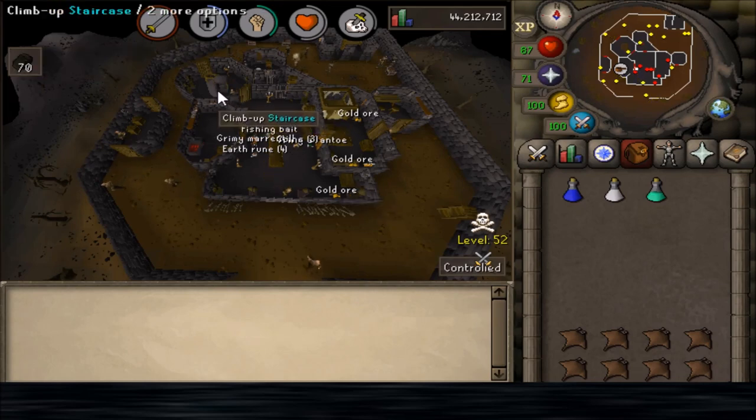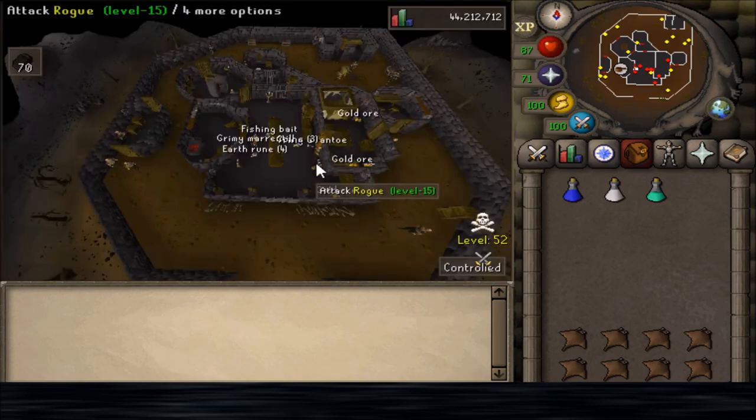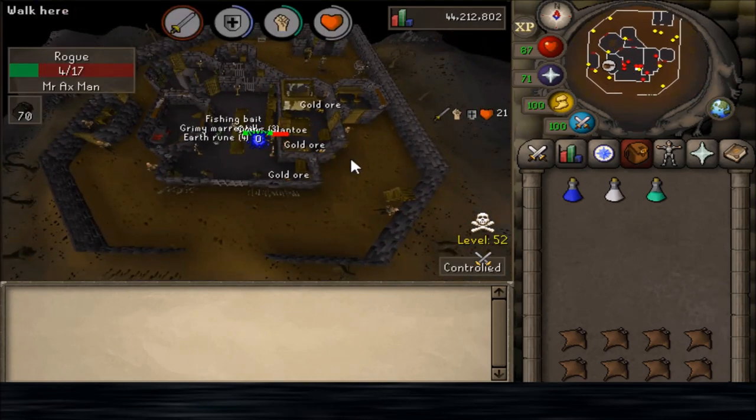My escape plan is usually to try to climb up the staircase and log out, or, if I can, get to the Obelisk and try and teleport to some other part of the wilderness. But because the rogues are level 15, I should be able to get through my task pretty quickly, so it shouldn't be too much of an issue.